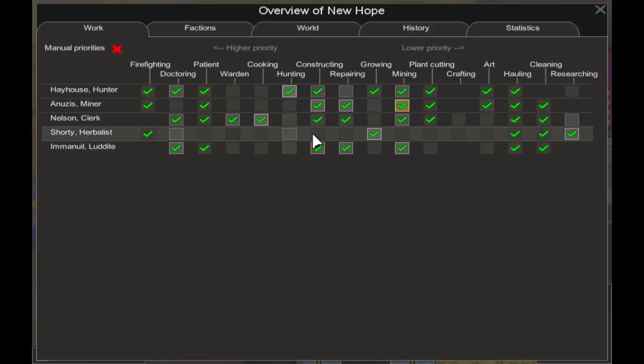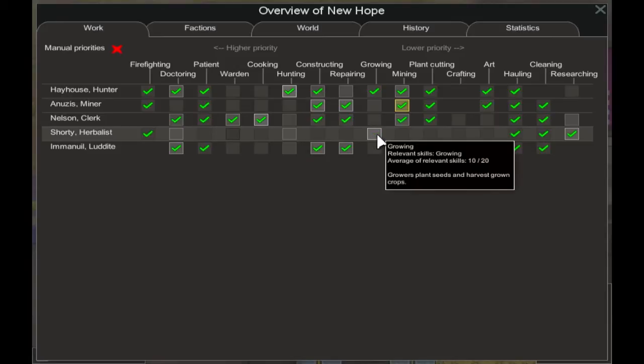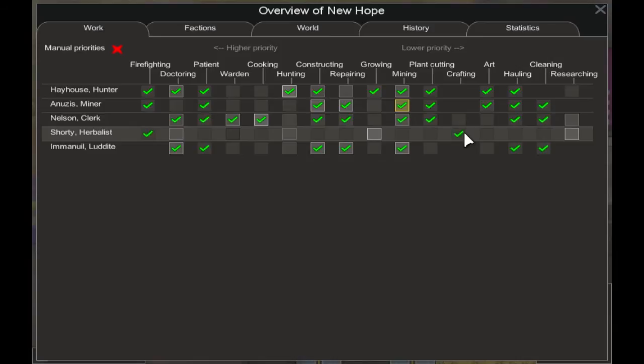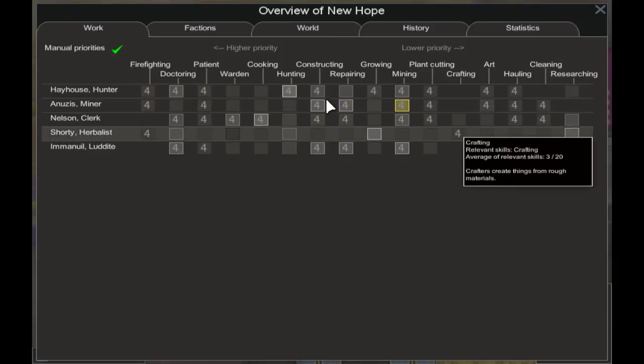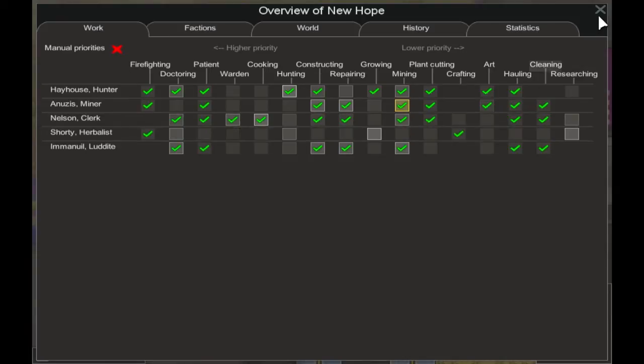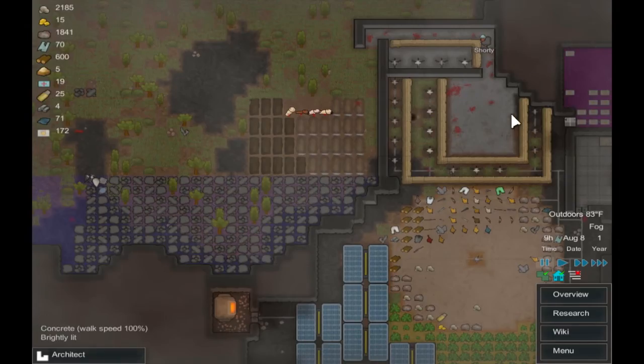So for Shorty, we are going to select only crafting. And if you're using the manual priorities, you're just going to want to make it a higher priority — put it to one. So crafting is the only thing that is selected for Shorty.